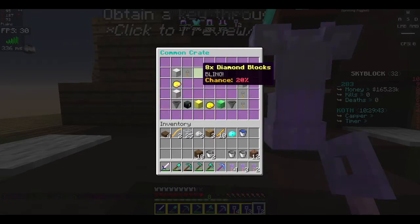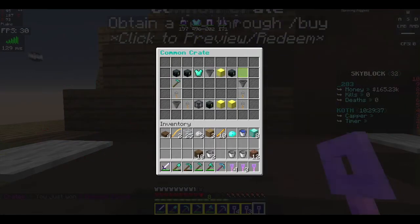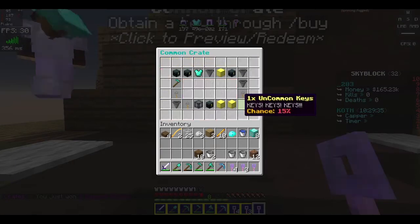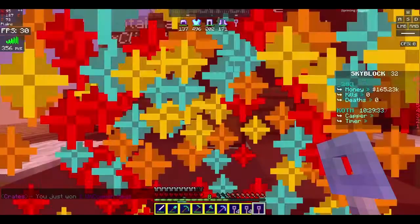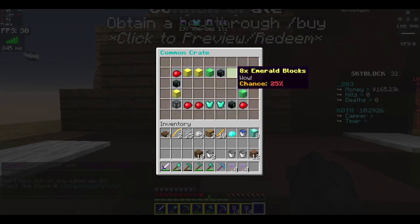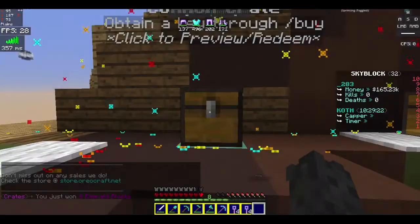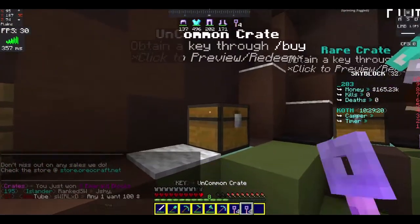Oh, there we go. Eight diamonds. Not bad. Diamond blocks, I guess. One uncommon key. Just keep getting keys. Now we can't get keys this round, but we can get eight emerald blocks, which are pretty good. Let's move on to uncommon crates.